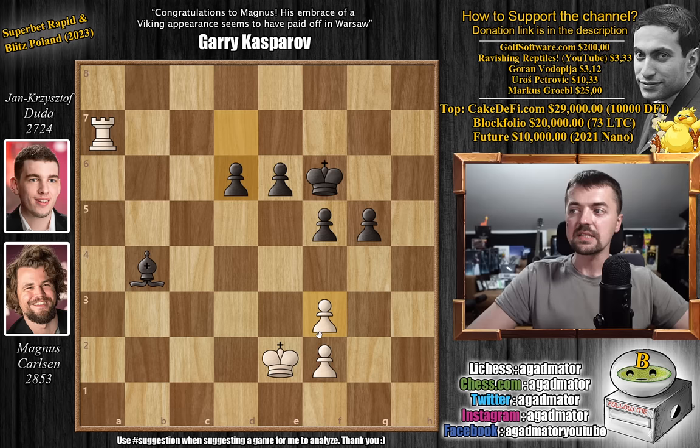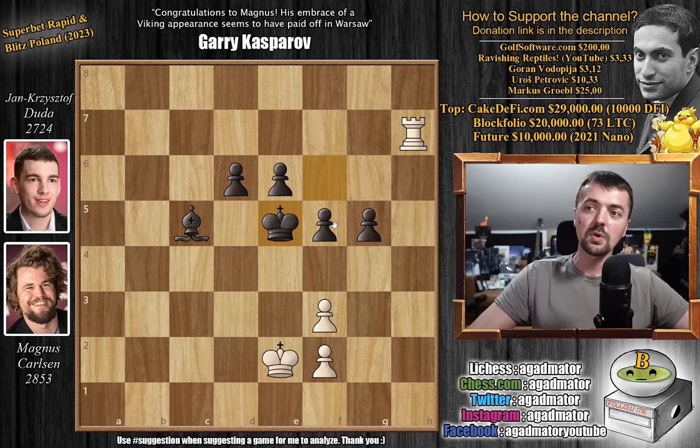d6, we have rook to d7, bishop to c5, rook to h7, and king to e5. And if you're wondering if anyone is playing for the win here — it is only Duda who's playing for a win here. Magnus can only wait and see what Duda will do.